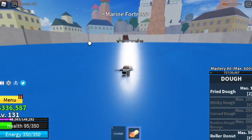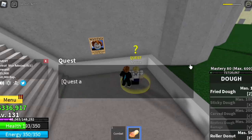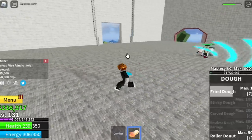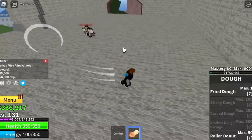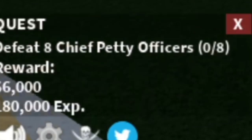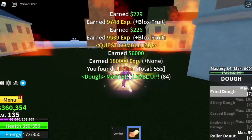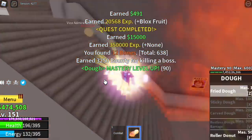After reaching level 130, go to the Marine Fortress. You can start defeating the Vice Admiral located here — use your Fried Dough, go around, and use your Roller Donut to dodge by going sideways after each skill. After that, defeat the Petty Officers — you can defeat two at a time, four sets. They're easy to defeat. The goal in this island is to reach level 150.